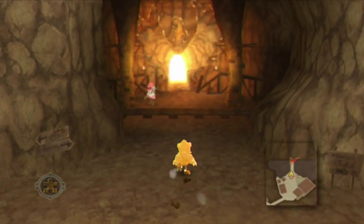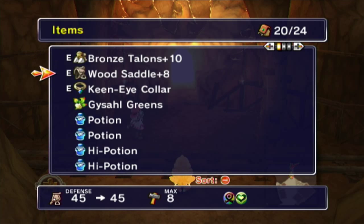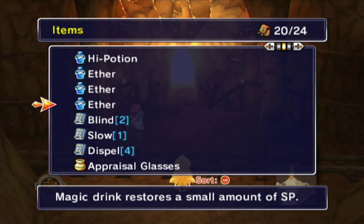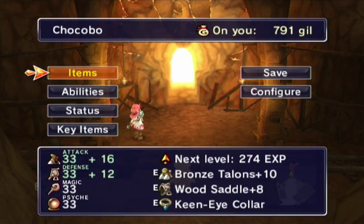Welcome back to Let's Play Final Fantasy Fables Chocobo's Dungeon. Since last time, I basically maxed out all my equipment, got a few more items from storage, and got my Phoenix Down. We're pretty much ready for the boss.